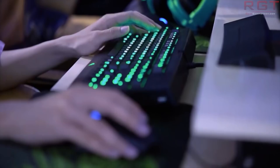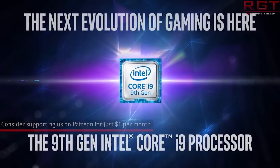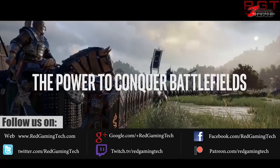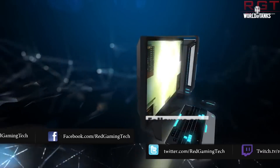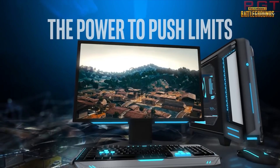What we have here are some listings from Norwegian and Finnish online stores for four chips — some KF models in the ninth generation. We have the 9900KF, i7-9700KF, 9600KF, and the 9400KF.